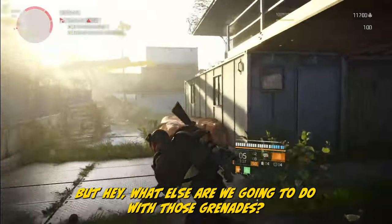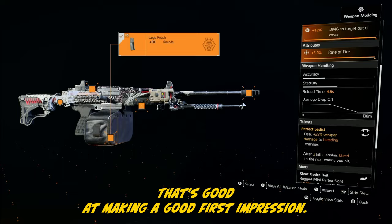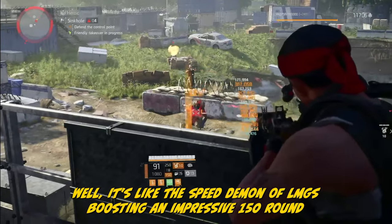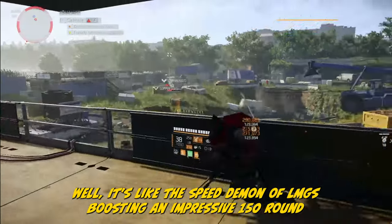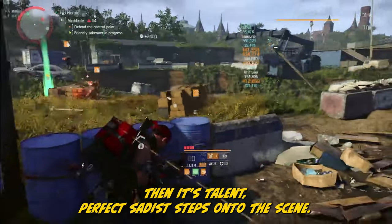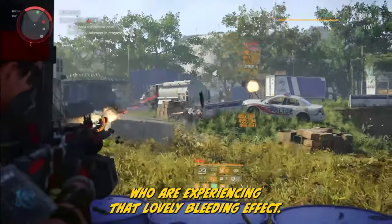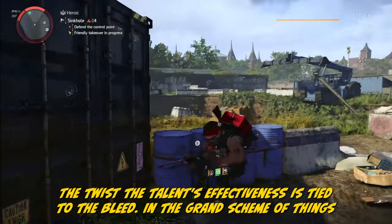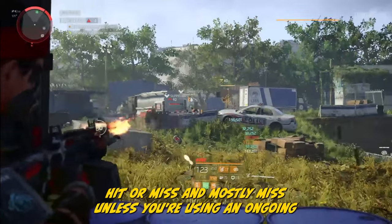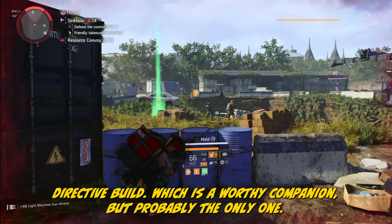This named Negev should rank higher. Introducing Carnage, the LMG that's good at making a good first impression — you can uncover this in the DZ or LZ. The Negev boasts an impressive 150-round magazine and a rapid fire rate that leaves others in the dust. Its talent, Perfect Sadist, dishes out a hefty 25% amp damage to enemies experiencing the bleeding effect. The twist: the talent's effectiveness is tied to the bleed. Although the Carnage itself is a formidable weapon, the talent is a wild card — hit or miss, and mostly miss — unless you're using an Ongoing Directive build, which is a worthy companion but probably the only one.